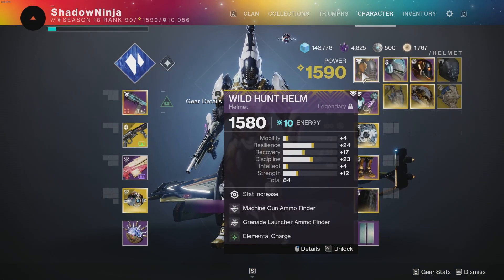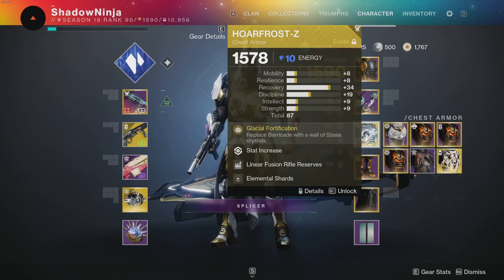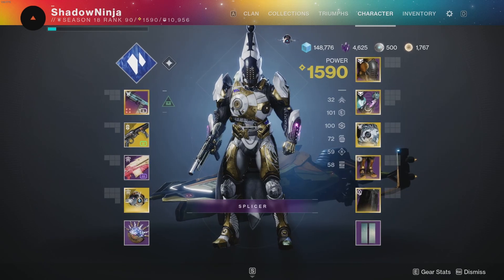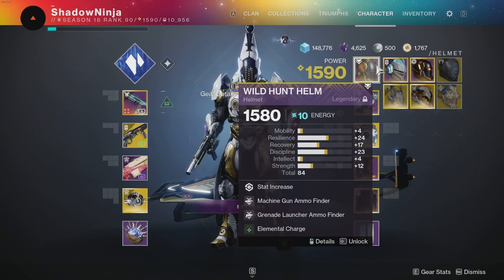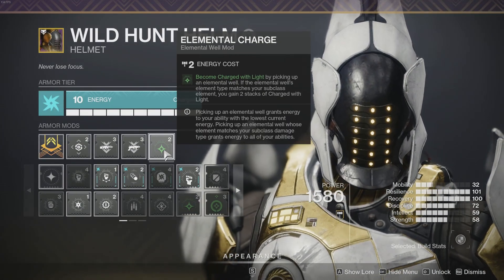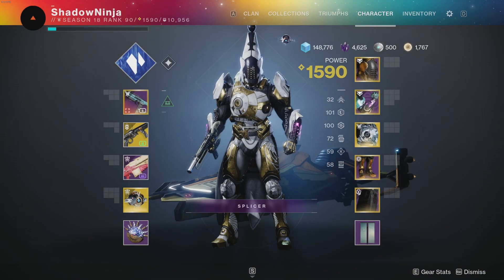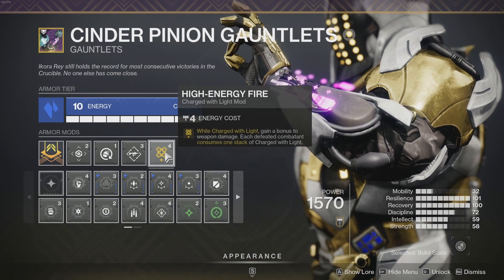For armor setup: my helmet is Arc, gauntlets are Stasis, chest is Stasis, legs are Arc, and my mark is Stasis. To make this build work, you'll need three Stasis elemental armor pieces. Elemental Charges is a universal mod — you become Charged with Light by picking up an elemental well, and if the well's element matches your subclass, you gain two stacks of Charge with Light.